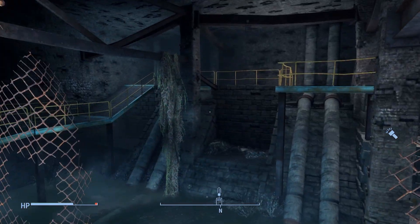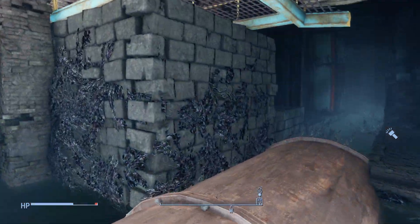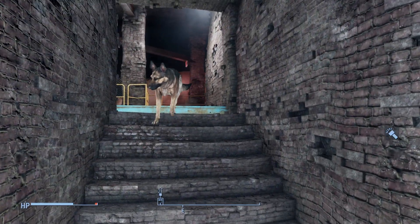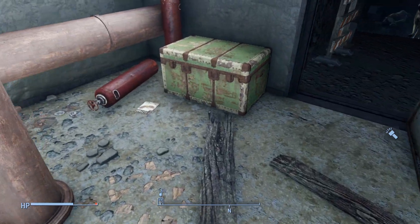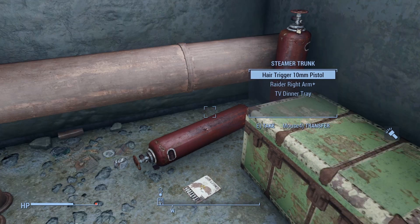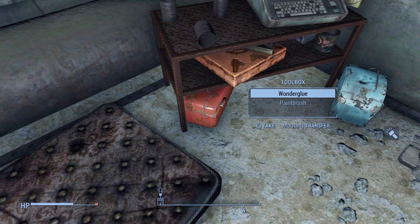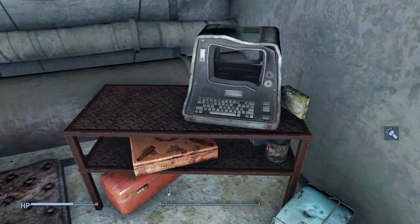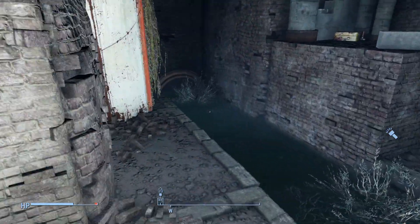Not seeing much more from here, we can jump down and move towards that raider. Seeing one final room to our left, we can go ahead and check it out. We enter a small room, again completely filled with pipes, and on one wall we find the end-of-dungeon steamer trunk. Turning around, we can see a mattress for our survival playthroughs, and just to that, a shelf with a bunch of containers to loot. Now before you leave, be sure to snag issue number 10 of Taboo Tattoos sitting on the ground next to the steamer trunk.